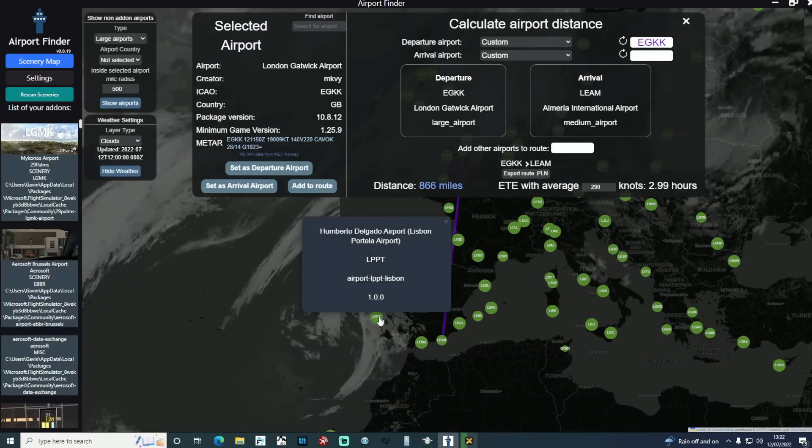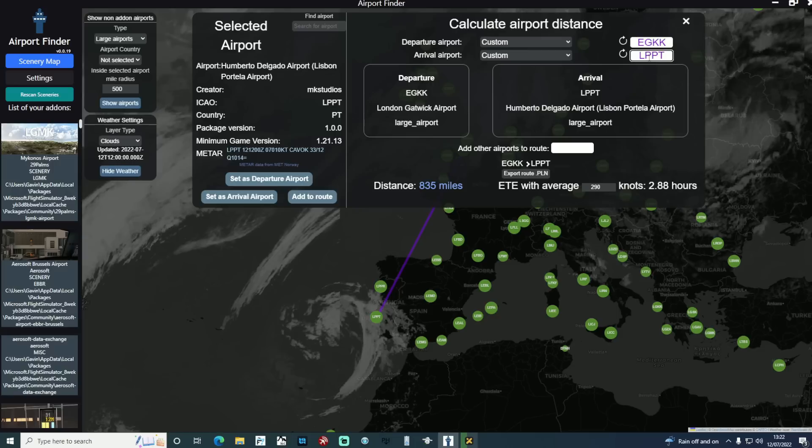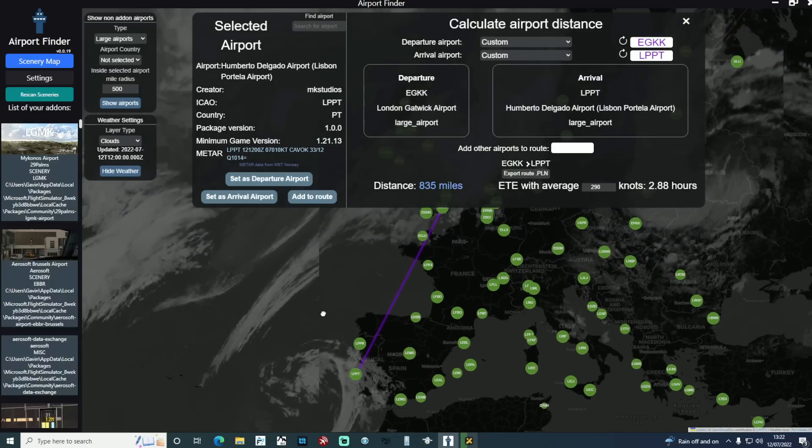If I'm considering a flight from Gatwick to Lisbon, I can go ahead and calculate the airport distance. You can either type those in or set them as your departure and arrival airport — either way works fine. Once you've done that, it will tell you the distance and your estimated time en route. With an average of 290 knots, you can amend this depending on your speed, but around 290 to 300 knots is a good gauge for the Airbus A320. It's just going to take us a little under three hours to complete that flight.